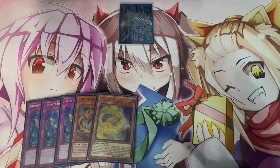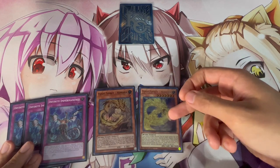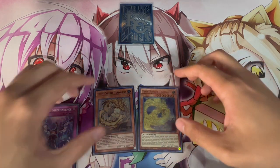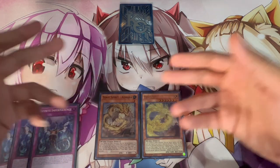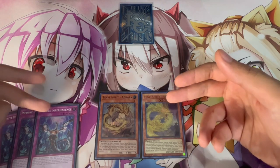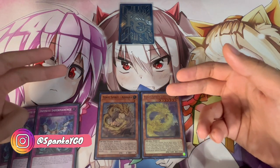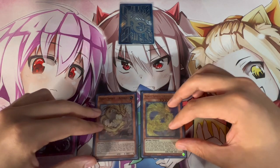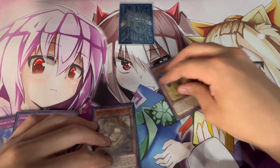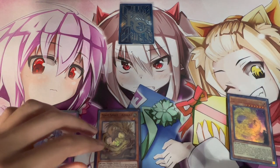For our first combo, it requires two cards: Tenyi Spirit Ashuna and Tenyi Spirit Adhara. These three other cards don't matter — just three blank cards in your hand. This is all you need. Let's say you have a normal summon and you want to play through something like a Nibiru. You're going to activate your Ashuna, special summon it, then link it away to summon your Monk of the Tenyi.